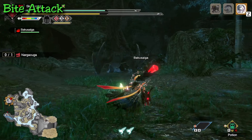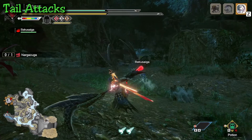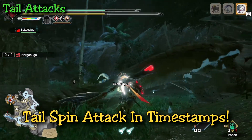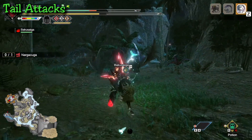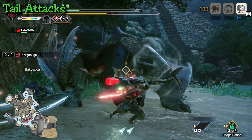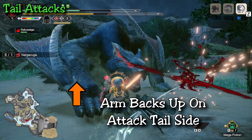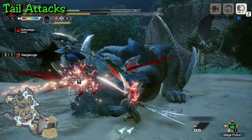Nargacuga really only uses his tail or his wing blades to attack. Starting with the tail swipe — a very simple attack that comes from one side. He'll pivot to the side he's going to attack with, so as long as you move to the other side, you'll be safe. Essentially anything past the head on the opposite side is completely safe.